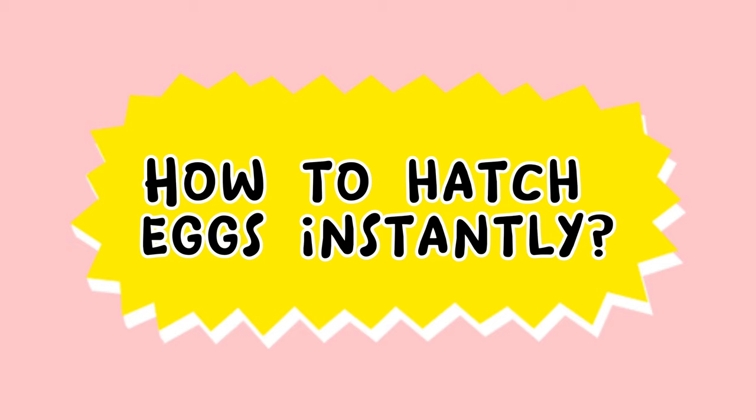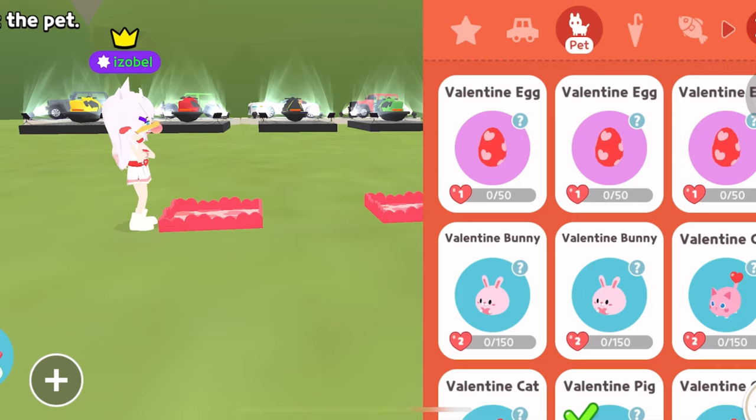How to Hatch Eggs Instantly. You will need some eggs, pet care snacks, and a pet fence to place your eggs on.